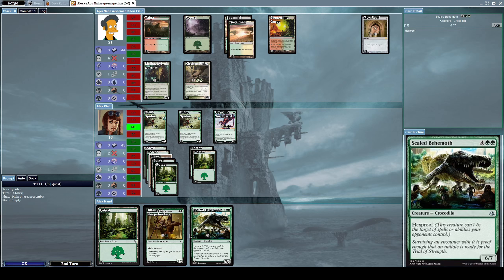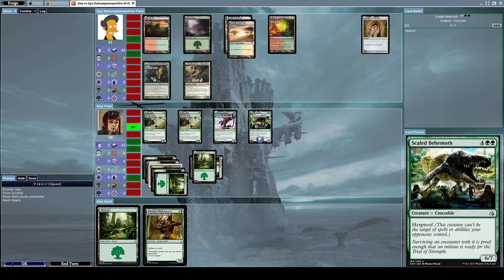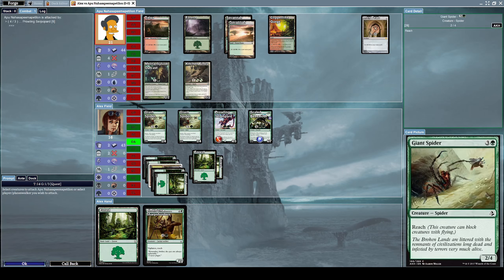Now let's summon a Skilled Behemoth, which is a 6/7 Crocodile creature with hexproof — meaning this creature can't be the target of spells or abilities your opponent controls. Now let's attack him with Prowling Simplecat. He will block our Prowling Simplecat with his Kitchen Finks.